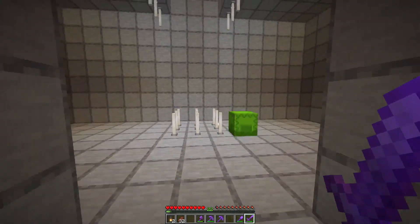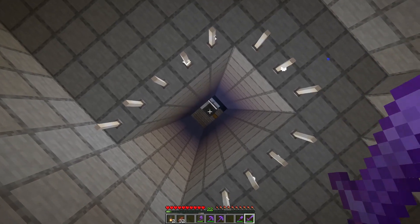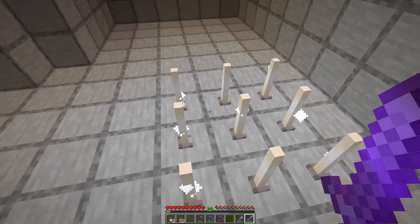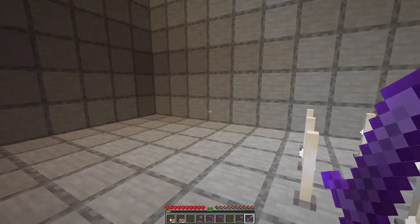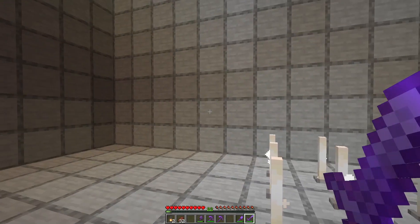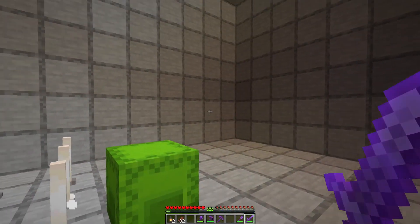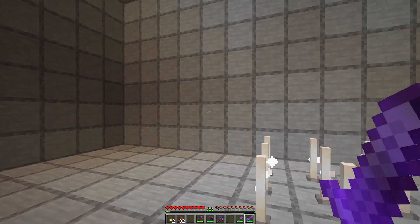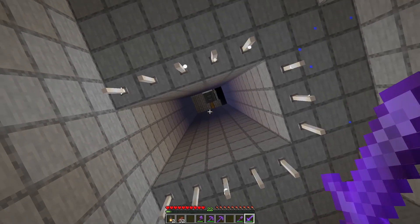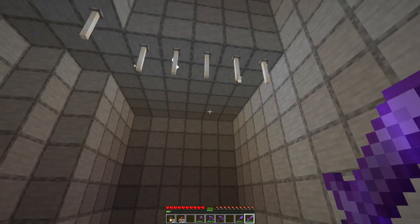Nothing's done yet. I have glowstone underneath every single carpet slab you see. To the left here is going to be another room that goes into a room like this, and then these two walls will be completely taken out so it looks like this side all the way down to the entrance to the underworld that we built.